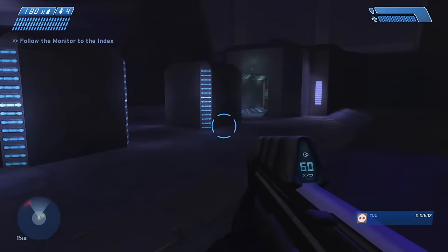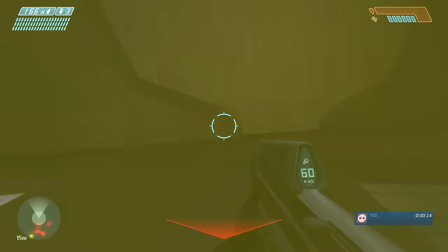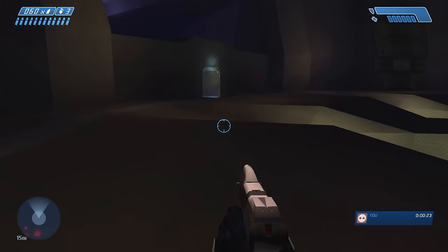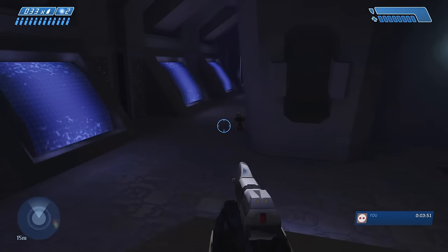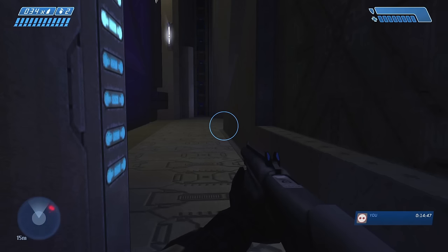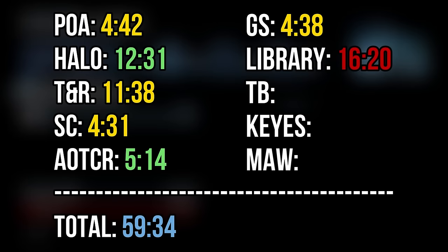Next up we have everyone's favorite Halo level. I'll be totally honest — the attempt I used for this video was my first recorded attempt and because I made it through and nothing went wrong, I just went with it because I didn't want to play the Library again. There's a newer trick speedrunners use called flood bumping, which I did not do. Instead I used the route I learned over 10 years ago when Halo Anniversary originally came out and I was trying to get the Speed Reader achievement. It's mostly just running through hallways and not dying, with a couple grenade jumps in between — and waiting at doors. Lots of waiting at doors. My final time on the Library was 16 minutes and 20 seconds, bringing my total time to 59 minutes and 34 seconds.